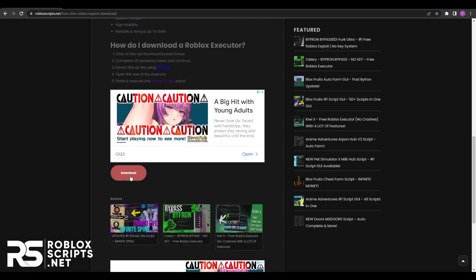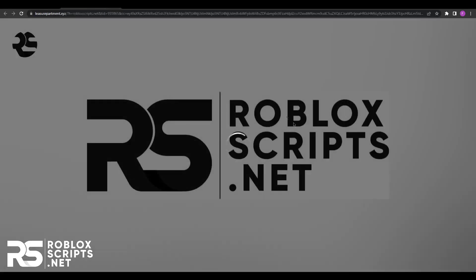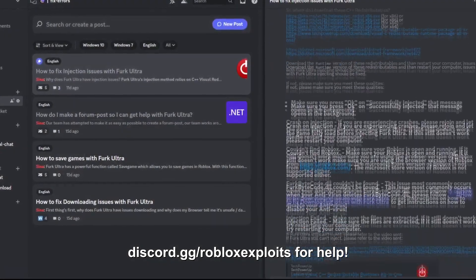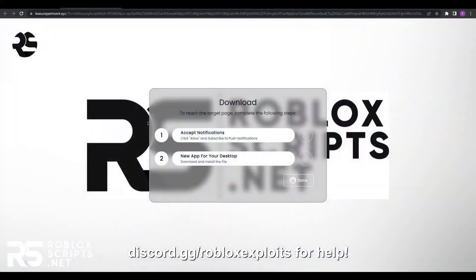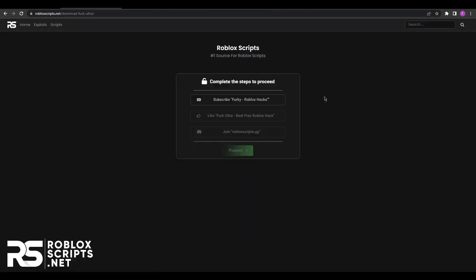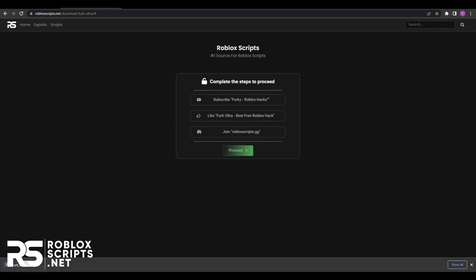Just press download and a new page will load up. On this page you will find a few tasks that you have to finish to download the exploit, and they're really simple. If you cannot finish them and need help, you can ask in the Discord server linked in the description. Once all tasks are done, you will see a green button that says done — just click on it. You'll then see a page with a few more steps, also simple to finish. Once you proceed, it will download the exploit, Furc Ultra.